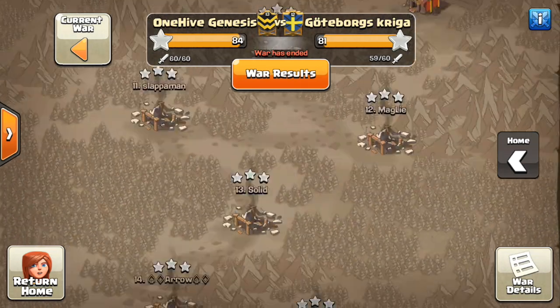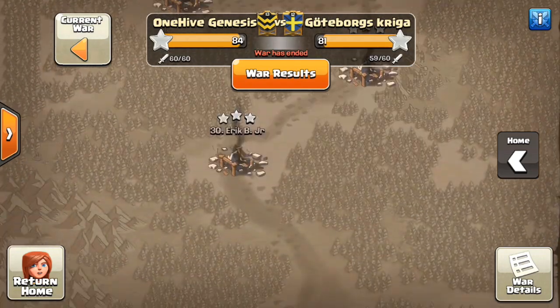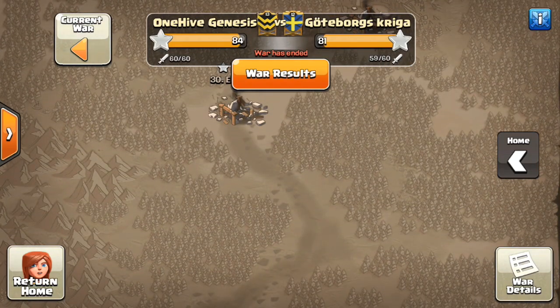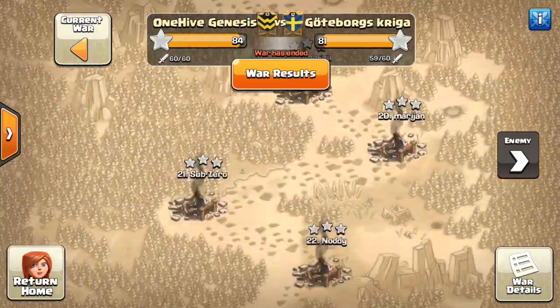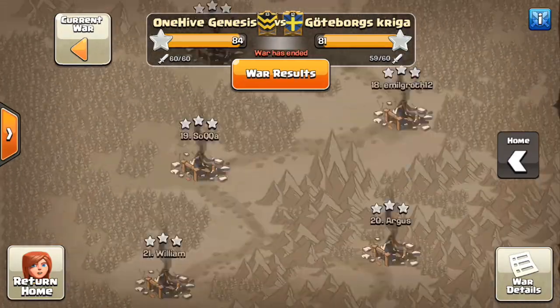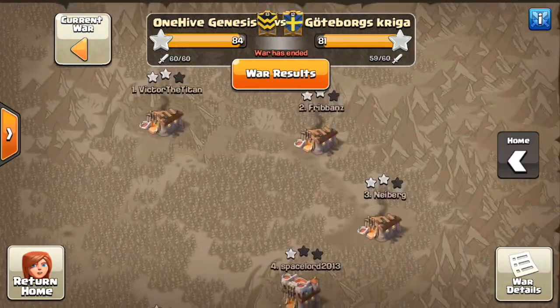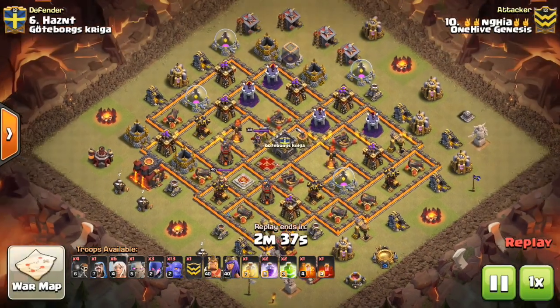As you can see, great war from us — only one Town Hall 10 left standing as a result of three 10v10 triples, which you guys will all be seeing. The other clan, Gudesborg Kriega — sorry, I know they're Swedish, I can't pronounce that very well — they didn't quite put up as many stars, but they also had one 10v10 triple, which was pretty nice and we're also going to show. So good week one victory for us.